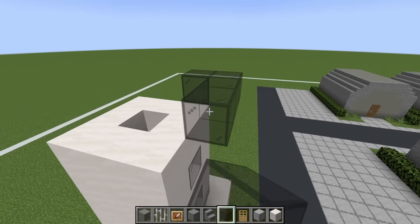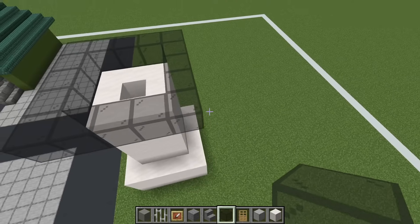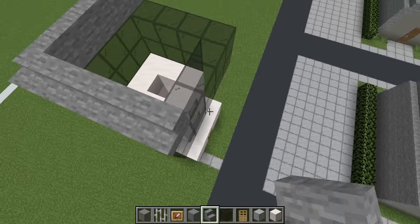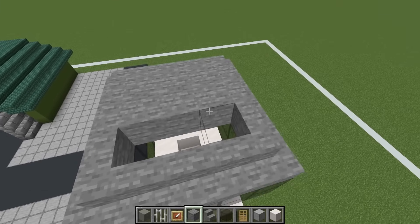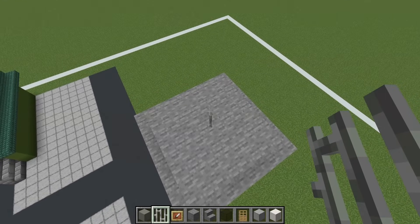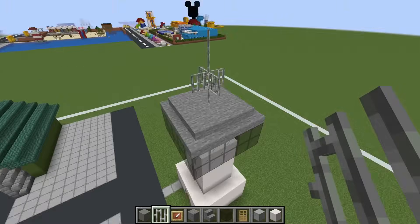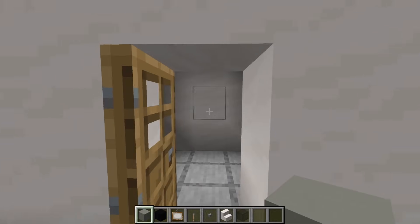We then want to place a square of black stained glass above and outside of our smooth quartz, add another row on top, then add stone stairs on top of that. Fill the top of this in with stone and then grab iron bars and place two iron bars on top of the very middle block, extend the iron bars outwards in every direction, and then extend the center up by an additional two rows — and there we have a control tower.